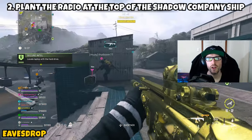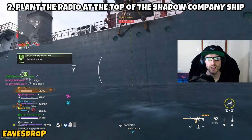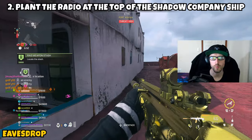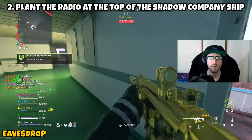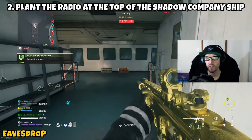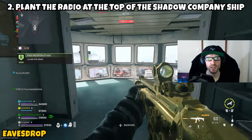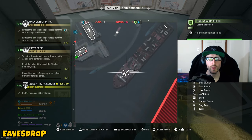Part two asks us to plant the radio at the top of the Shadow Company ship. Open your tac map and look for the ship in Port Ashika with the giant Shadow Company flag — you won't miss it. Head to the southern point of the ship, which is the taller section. There's a ladder nearby — swim in from the water, climb the ladder, and eliminate the AI. Make your way to the top room — you'll know you're in the right place because there are windows overlooking the rest of the ship. Find the cue to place the radio and place it down. Part 2 complete.